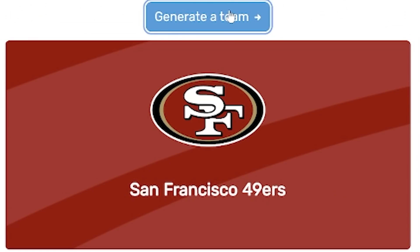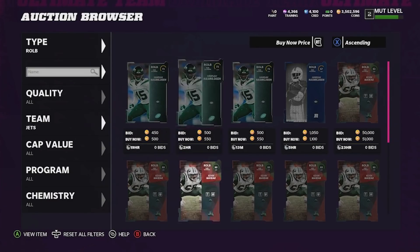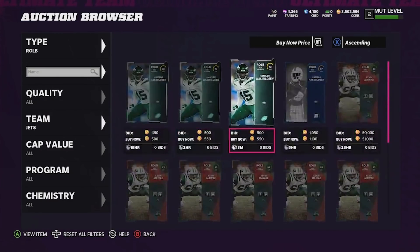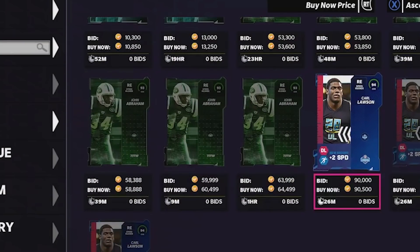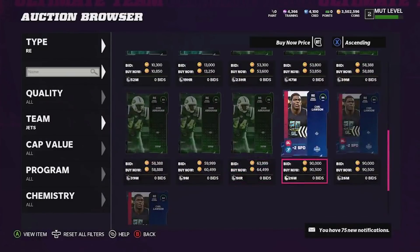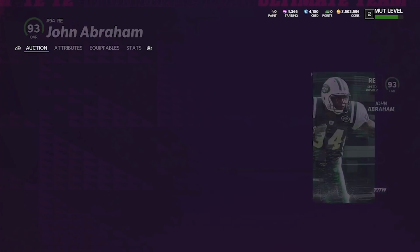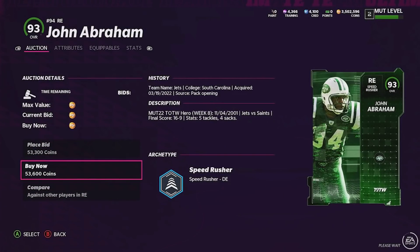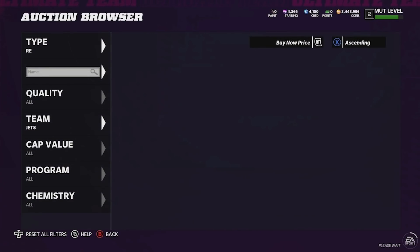Our next option is going to be a right outside edge rusher — whether that's an outside linebacker or an end — and our team is the New York Jets. Our options are actually pretty good: we do have Kevin Mawae, and on the right end we have John Abraham and Carl Lawson. Honestly, out of all these guys I'm going to go ahead and pick up the John Abraham card. I know it's not even the highest overall, but he's definitely a better card in my opinion. I'm not a competitive Madden player, never claimed to be.